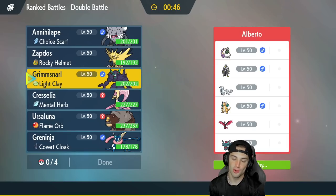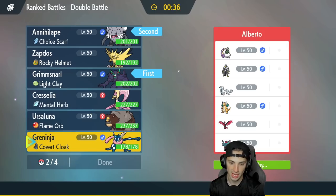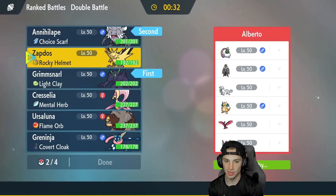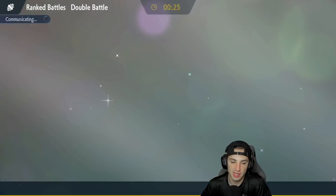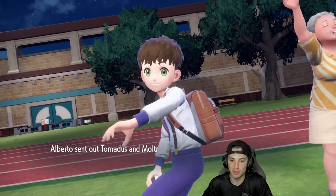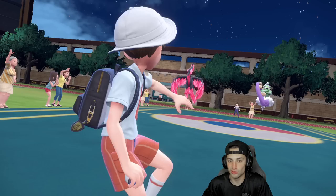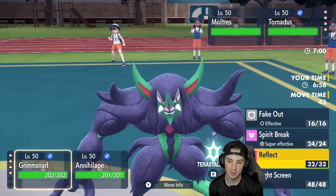Screens are going to be a good call since they have no way of taking down screens. I'm going to go Grimmsnarl lead with Annihilape, then Cresselia and Ursaluna in the back end. Trick Room will be a friend for us but getting screens up first is the priority. They get Tornadus alongside Galarian Moltres. I'm going to set up the play screen — no problem. I also want to Thunder Punch into Moltres; I don't think they're ready for that.